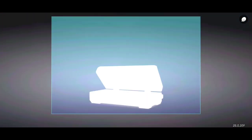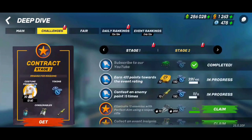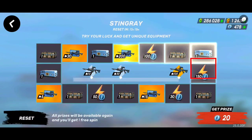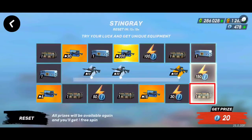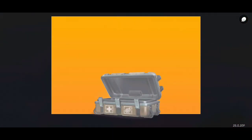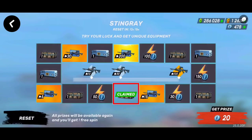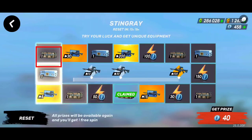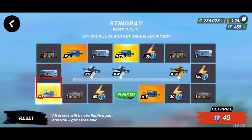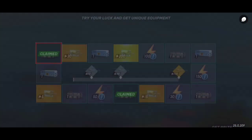If I talk about the perk, perk-wise this gun is very good against campers and against squads sometimes as well, because squads usually play together and try to camp at one place or gather their teammates at one place. So against them it's very good.